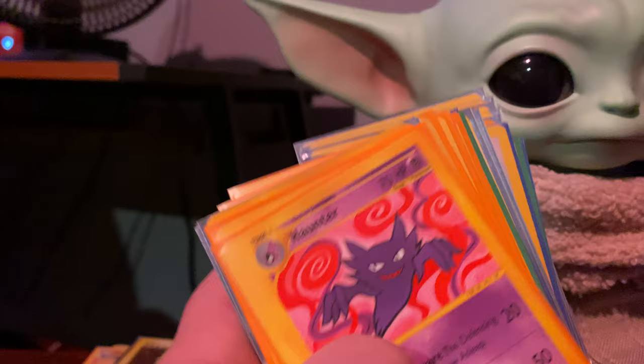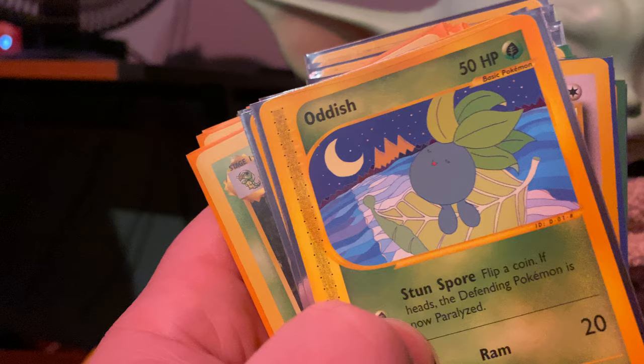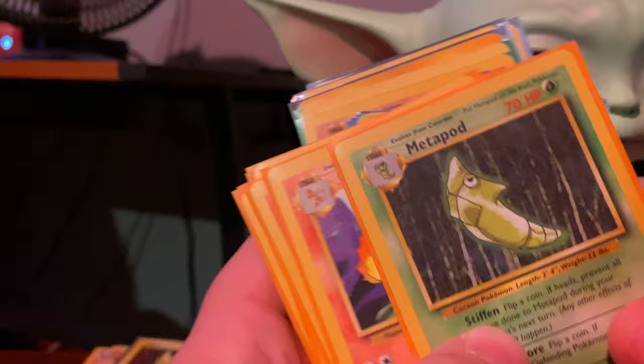Shellder from Fossil, Porygon from Base Set, Haunter from one of the e-readers, Gastly, Oddish, Blossom — I think this is Aquapolis, yeah — Dark Wartortle from Rocket, Oddish from Jungle.